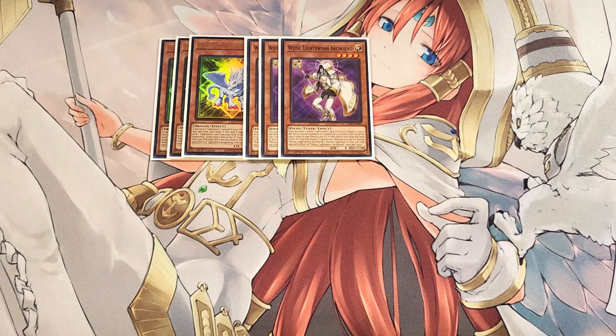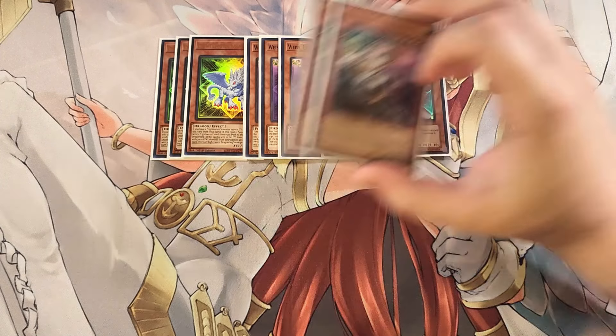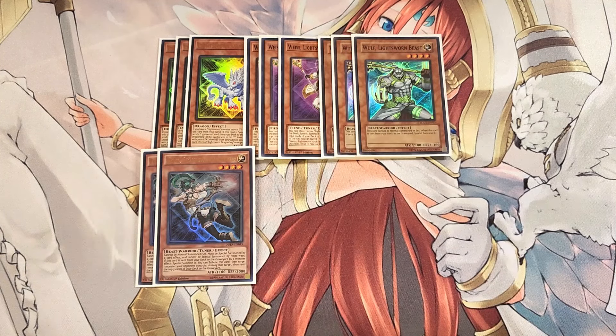We play three copies of Wolf. Wolf is definitely a three-of: if it's sent from the deck to the graveyard, you just instantly special summon it. We then play two copies of Felice. Felice is really good as a two-of; I tried it at three but kept drawing into it too much, so I cut it back to two. It cannot be normal summoned or set — it must first be special summoned by a card effect. If this card is sent from the deck to the graveyard by a monster effect, you can special summon it and, by tributing it, target and destroy a monster your opponent controls, then send the top three cards from your deck to the grave. Plus, this card is a tuner.